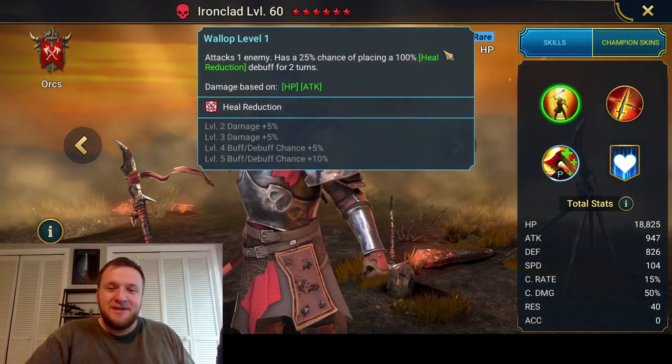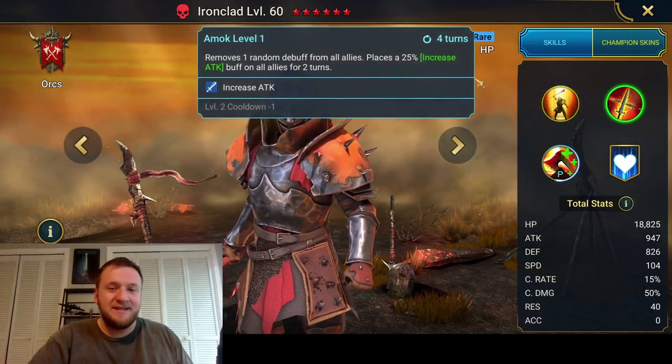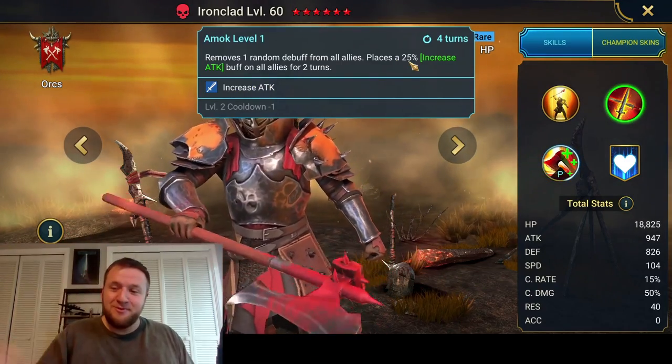He's got an A1 that attacks one enemy with a chance of placing hero reduction based on HP and attack. Nothing cool about that. His A2 removes one random debuff from all allies and places a small increase attack on all allies. Nothing cool about that either.